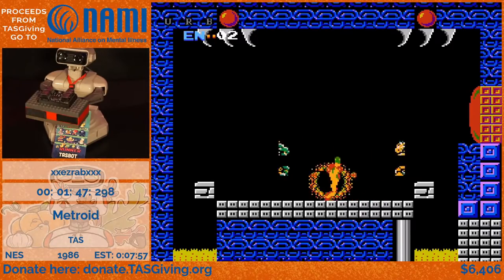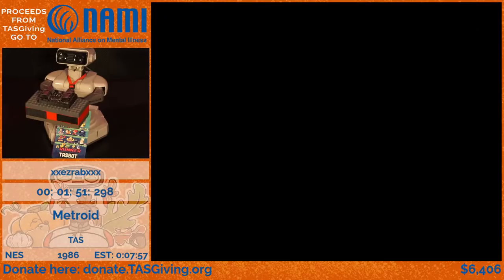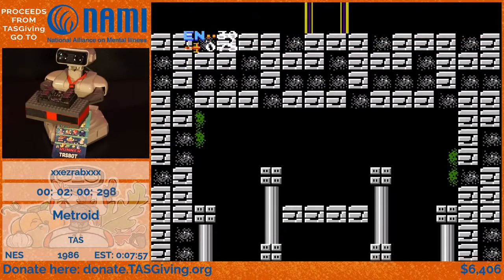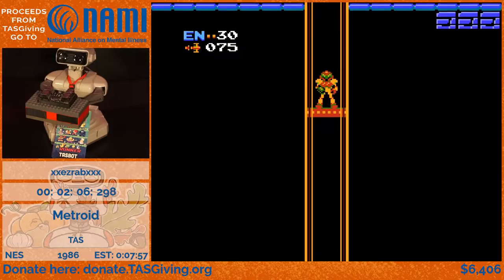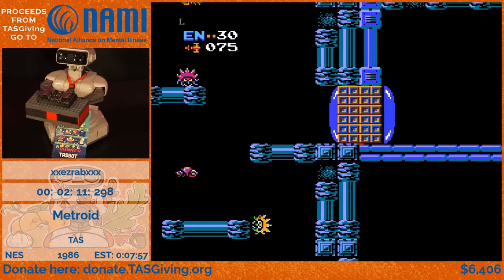We mash bullets right into them and kill them in no time. If you take a second controller, plug it in, and press Up and A at the same exact time, the game will kill you — and this allows us to get all the way back to the elevator really quickly. It saves a bunch of time so we don't have to backtrack as often.